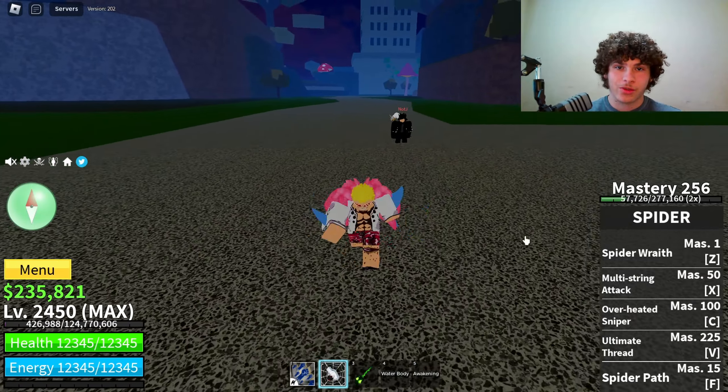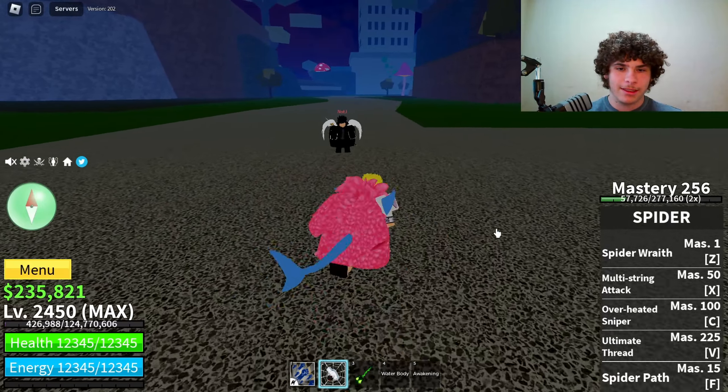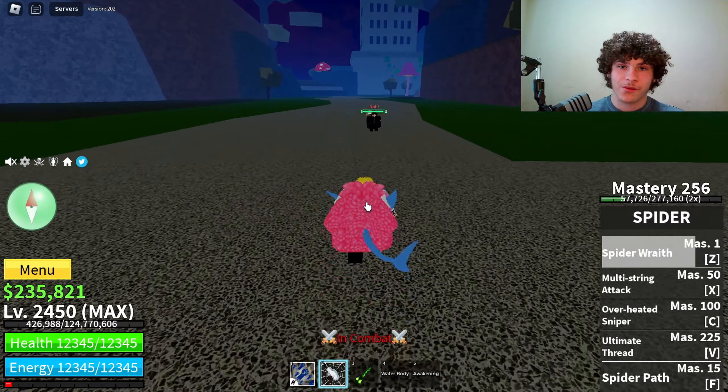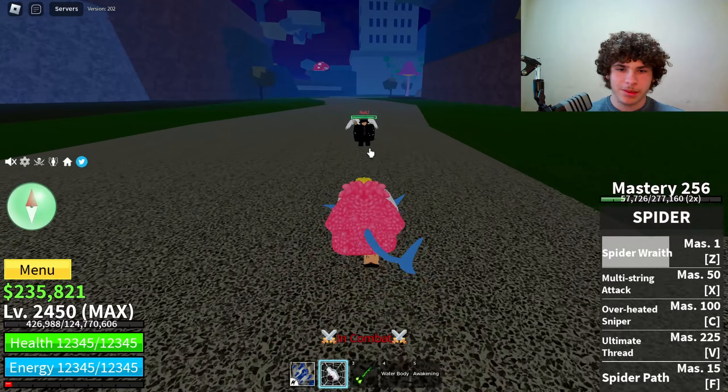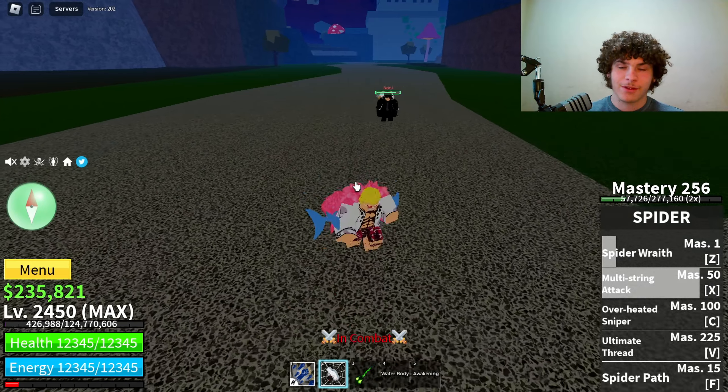Here's Unawakened String, also known as Spider. First ability is Spider Wrath, the Z ability. Bam — 1,504 damage. Then we have the X ability. Bam — 1,587 damage.